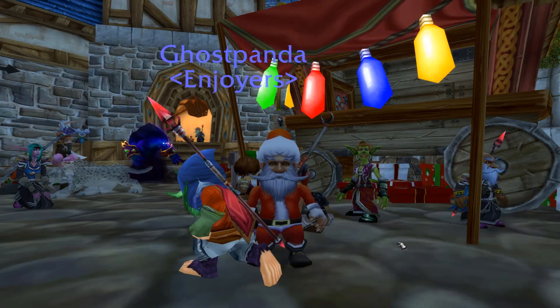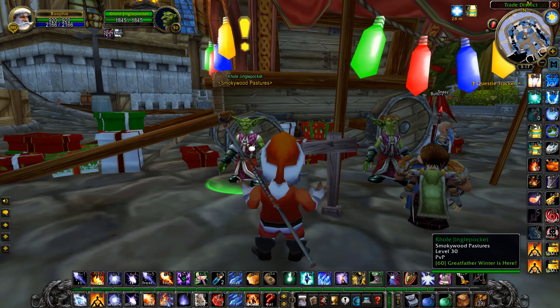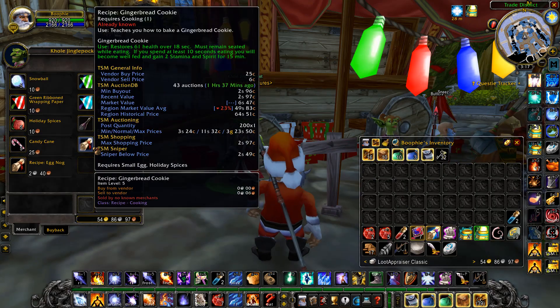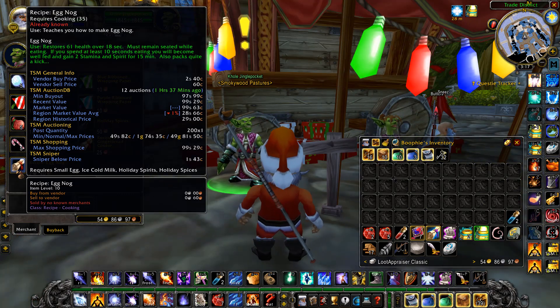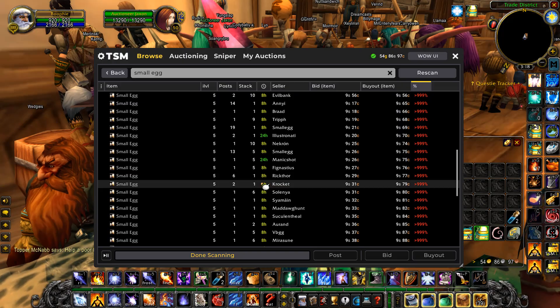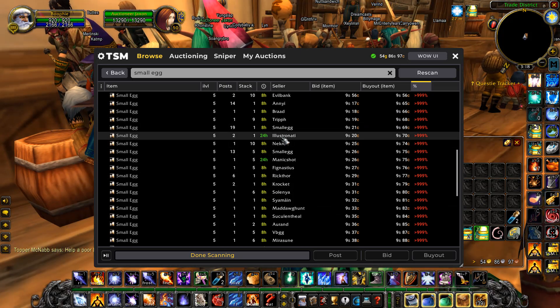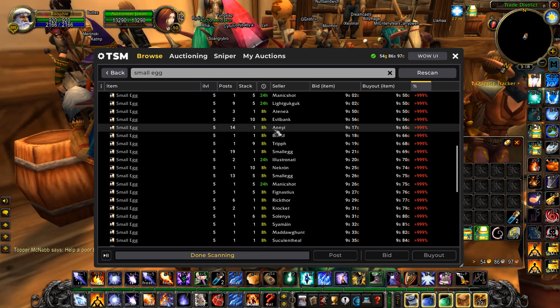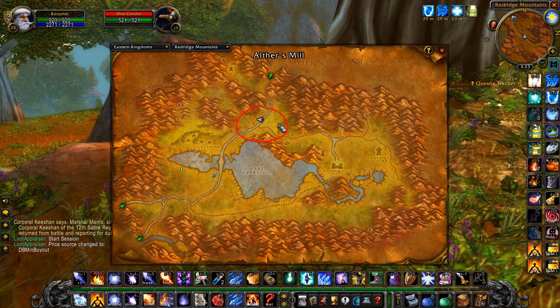So what we're going to be doing is taking advantage of the Winter's Veil event that is happening right now. There are a few new things and a lot of them actually require small eggs. Before this, small eggs were used in low-level cooking. However, now you can actually use them for a bunch more things and the price of these have absolutely skyrocketed on most realms — up a lot in gold. So farming them is a really good thing to do at the moment.